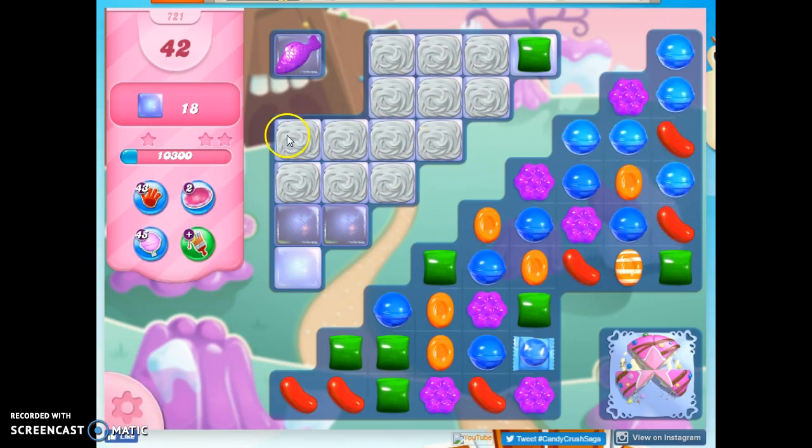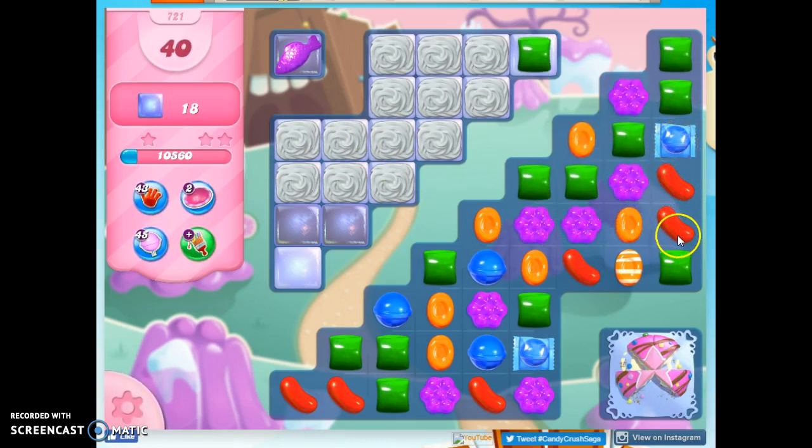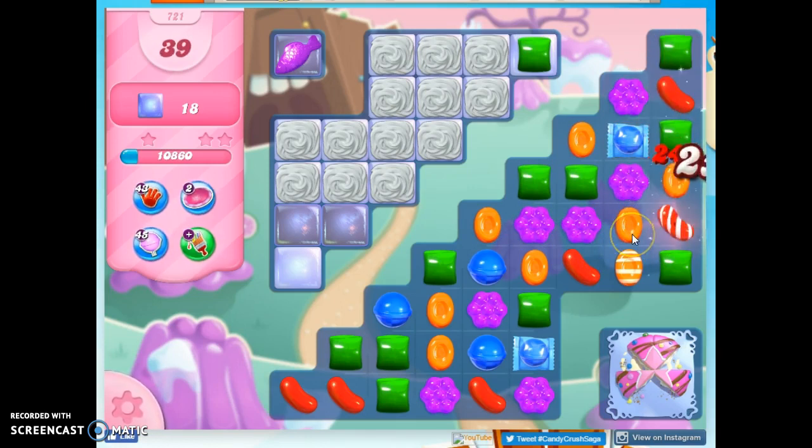Like this stripe is going in the wrong direction — it would hit here, but it's not going to hit here. So I'm going to make this into a wrapped and see if I can pair it up with something, like maybe this stripe over here.